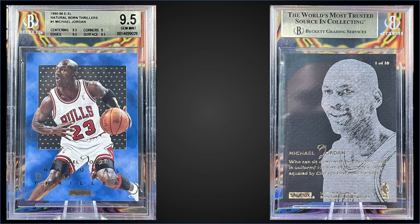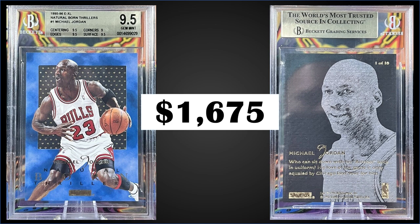In the third spot: from 1995 Skybox EXL, the Michael Jordan Natural Born Thrillers insert graded Gem Mint BGS 9.5, a fixed price sale for $1,675. It has a pop of 105 in a Gem Mint slab with one higher-graded Pristine 10. The Gem Mint PSA 10 pop is 52 and they sell for over $4,500 — a big difference. The Natural Born Thrillers are inserted at 1 in 48 packs; boxes of 1995 Skybox EXL sell for around $350–$450.